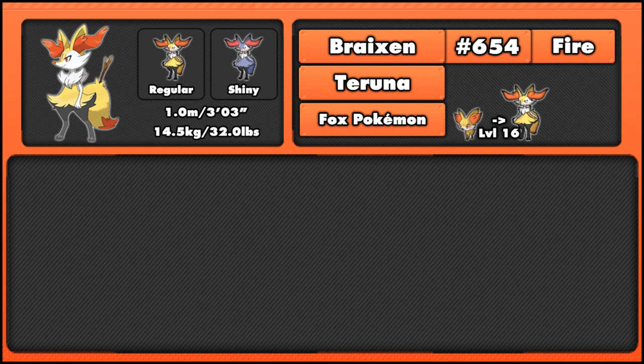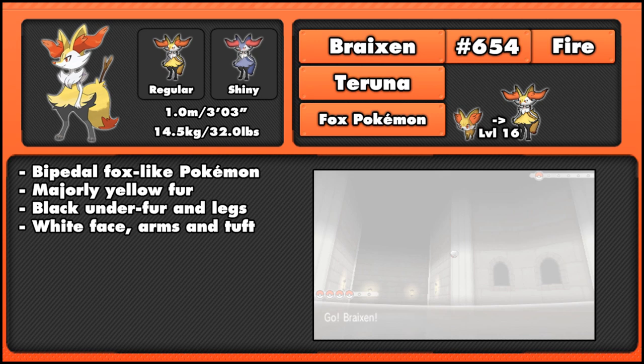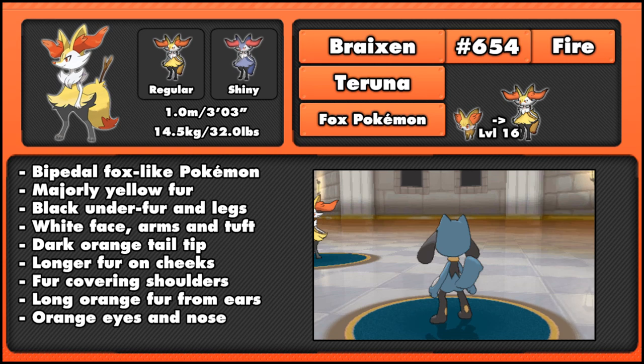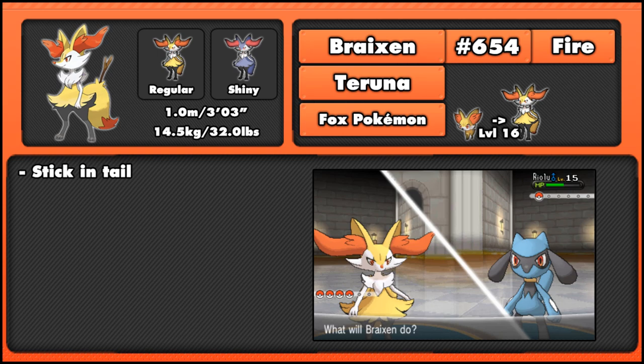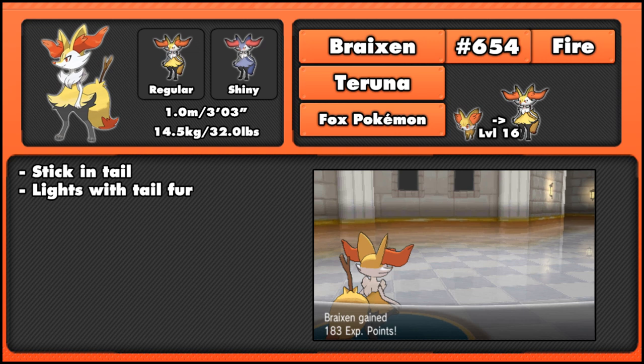Braixen is a bipedal fox-like Pokemon that has majorly yellow fur with black underfur and legs. It has a white face, arms and a chest tuft, and a dark orange tail tip. It has longer fur on its cheeks and also fur covering its shoulders, and long orange fur sweeping out from its ears, plus orange eyes and nose. Its fur at its hips sweeps outwards. It also carries a stick in its tail at all times, coming from Fennekin's tendency to eat sticks, and it lights this using its tail fur.